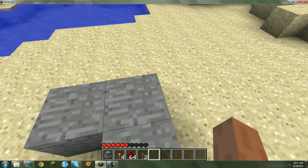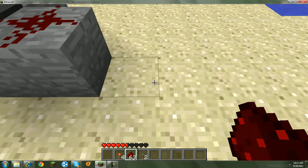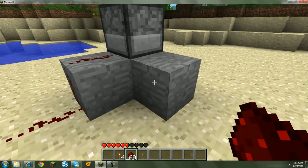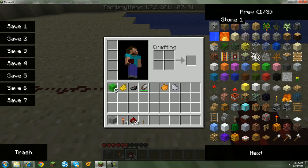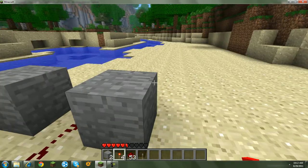Put your blocks like this, place your dispenser down, and wire some redstone down here. Wire the redstone like this down here. Oh, I forgot — you also need two more pieces of stone.